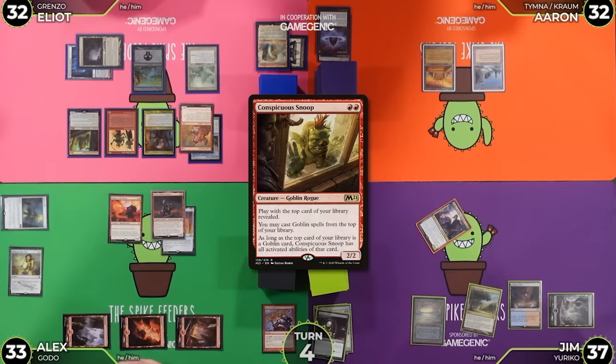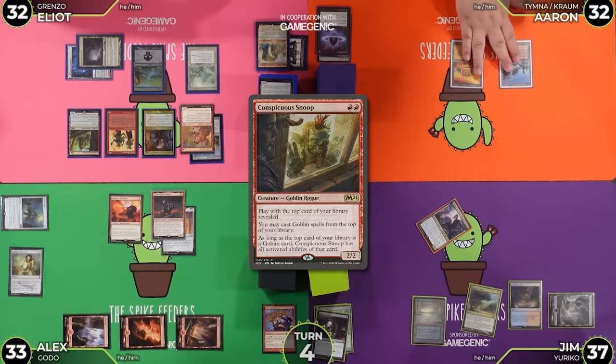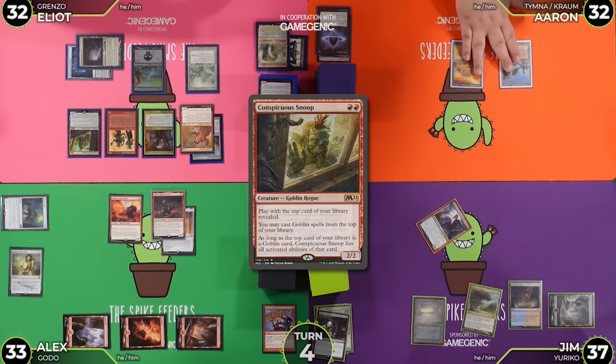Pass. Pass. Pass. I play with the top card of my library revealed — it's a Torch Courier. I may cast Goblin spells from the top of my library. Pass the turn. Go to my turn. Ooh, Volcanic Island — Mountain Island. No, that would be a Volcanic Island. Could be a Volcanic Mount.